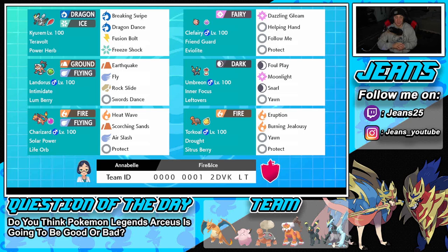Next to Kyurem-Black is Clefairy, a great support mon for this team. It has Friend Guard, which reduces damage to allies, and Eviolite as its item to soak up hits. Its move set includes Dazzling Gleam, Helping Hand, Follow Me, and Protect. Middle left is Landorus, great in all situations with Intimidate as its ability and Lum Berry as its item. It runs Earthquake, Fly, Rock Slide, and Swords Dance.